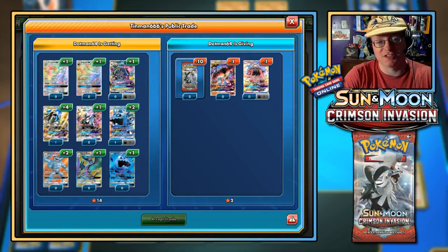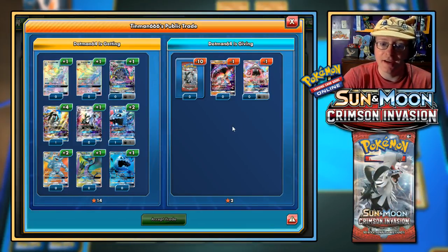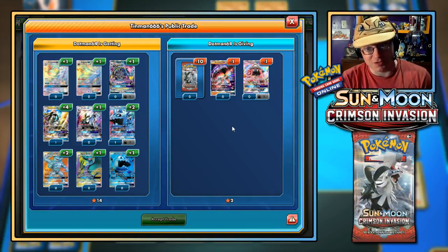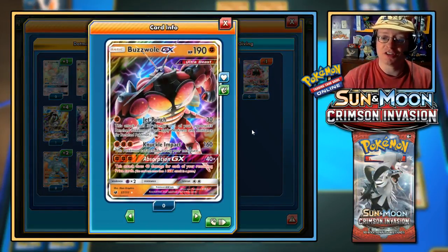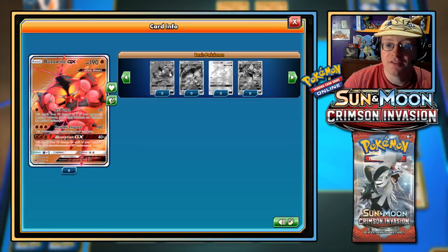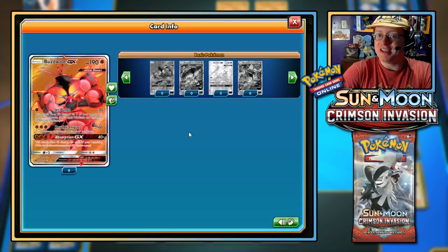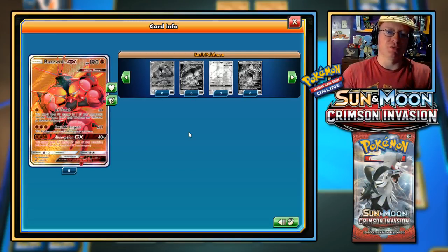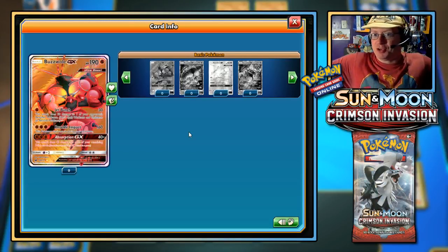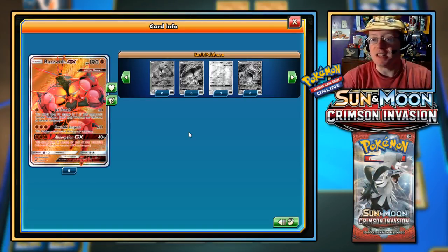Not a bad amount of cards — pretty fair deal here — but I have to trade away 10 Crimson Invasion packs, one Buzzwole, one Tapu Lele. I don't have any of those. I've actually had my hands on a Buzzwole GX and also the full art version at one point — they were offering about a dozen packs for either one. So I traded off the Buzzwole GX to get those packs.